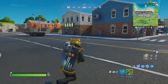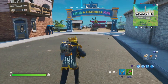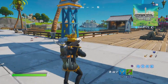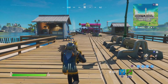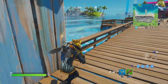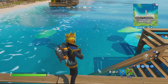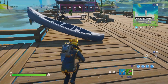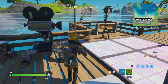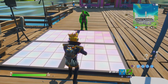Sweaty Sands is back — the water's gone down from it and the beach area is back too. The water level at the beach is still a bit high; you can see the umbrellas are still under the water along with half the beach. They also added a dance floor here, probably filming something for Jonesy.